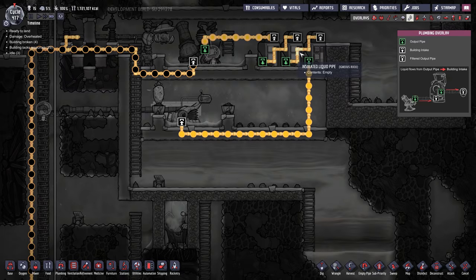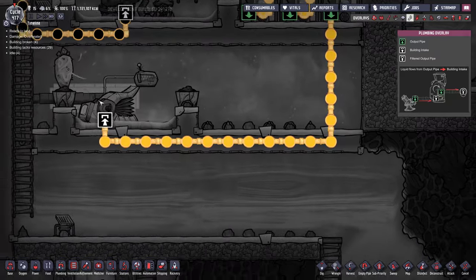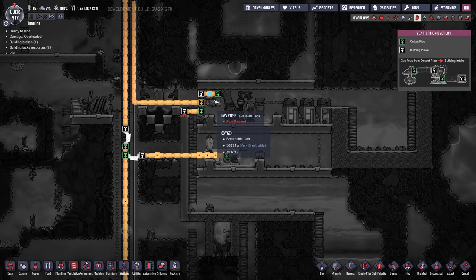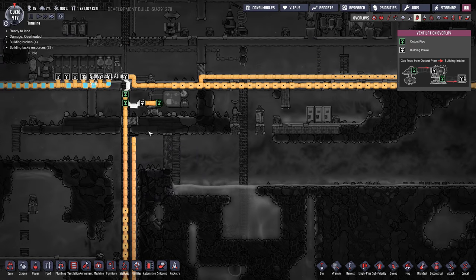I've been making plastic — it's going pretty well. We've got our petroleum going into these storage tanks, one of them is full. Then it comes out and goes into the plastic polymer press. Pressure in here is quite high though, so I've got to send that natural gas out, and we never finished that pipe — so let's do that today.